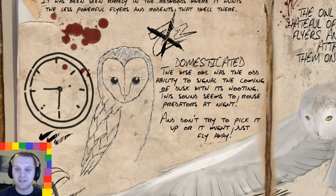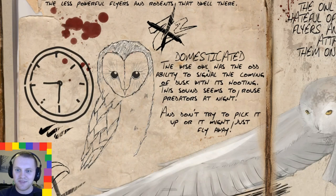This is probably the most interesting bit — domesticated. The wise owl has the odd ability to signal the coming of dusk with its hooting, as owls would do. This sound seems to rouse predators at night. I know there's an upcoming dinosaur similar to the carno that is strong at night, and I thought maybe it has some kind of buff — you stick it on follow, it flies around after you, and makes any carnivorous dinosaur stronger at night. I thought that'd be a pretty cool thing to have.